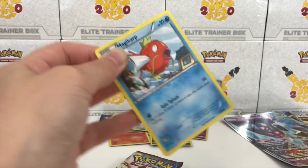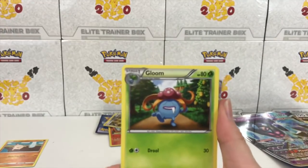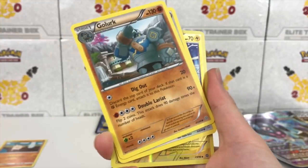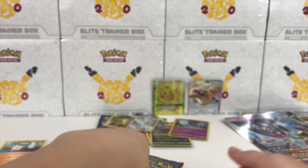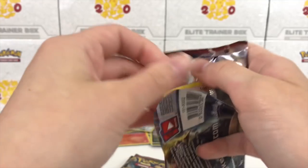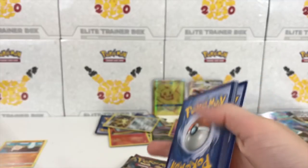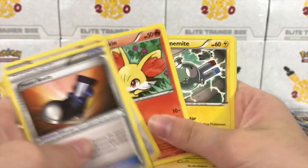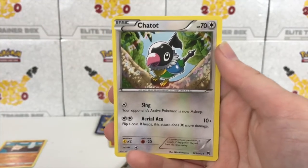Bad news — looks like we're starting off with a Magikarp instead. Three to the front and we do not have a Flash Energy. Instead we have a Gloom, Ace Trainer, Magikarp, Larvesta, Spinarak, Golurk, Rotom, Porygon, and a Claydol regular rare. Next we have a Breakthrough. Fennekin is one of the world's cutest Pokemon. Chespin, Noibat, Teddy Ursa, and a Chatot regular rare.